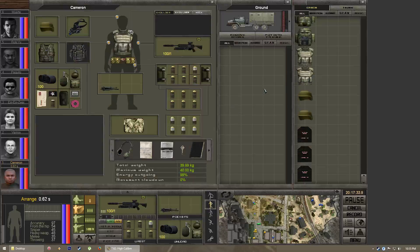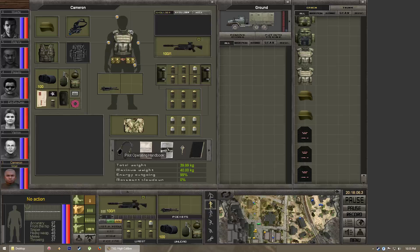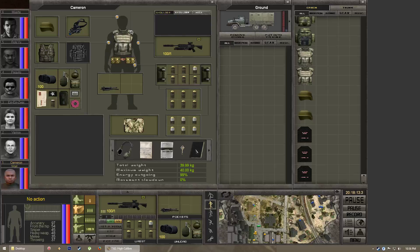Every single item in the game has weight — even one bullet or a piece of paper. The exception is quest-specific items: items tied to quests are placed into a separate section with zero weight. For example, once you take over the army base you're given a key to open the safe — it has zero weight. So you can carry quest items without them weighing you down.